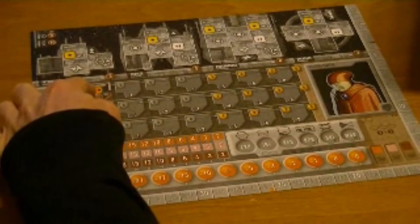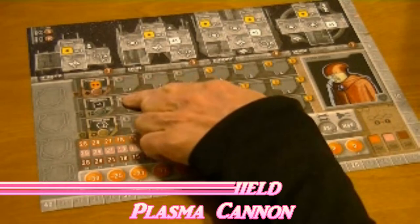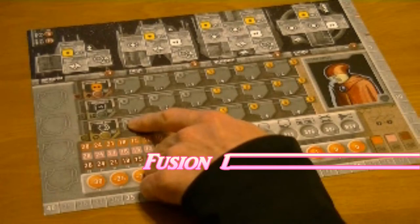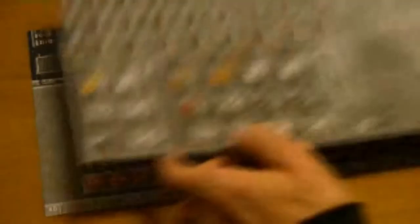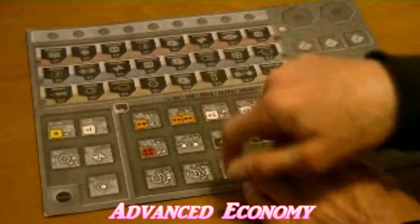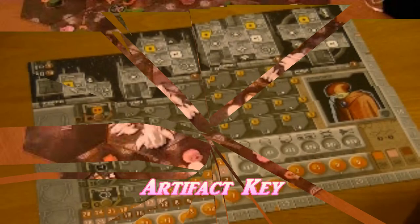You have a lot of weaponry — a plasma cannon technology, a gauss shield technology, and a fusion drive as well, which enables you to move faster than other players. So some nice weaponry and nice technology for your ships. Coming back to technologies, other things you want to look out for are the advanced economy, and basically anything that will help you gain money — possibly an artifact key as well.